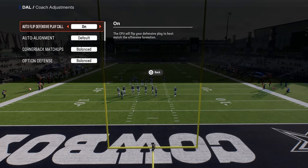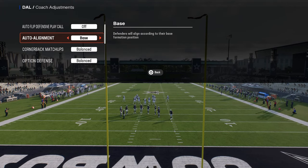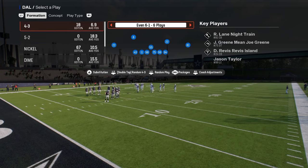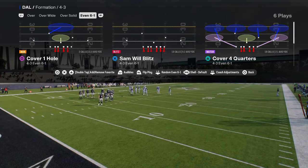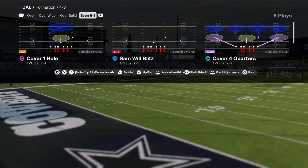For your coaching adjustments, you don't have to have auto flip on — you can turn that off. Auto alignment set to base, which is probably best for this. Option defense on conservative, and then everything else is going to be on default. We're going to be coming out in the 4-3 even 6-1 in the play cover four quarters.